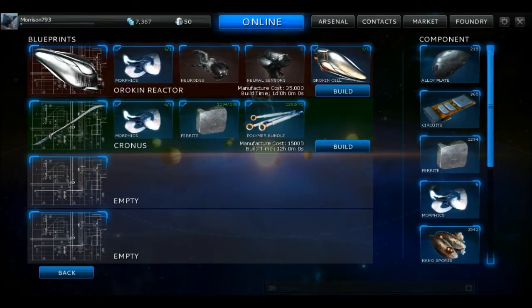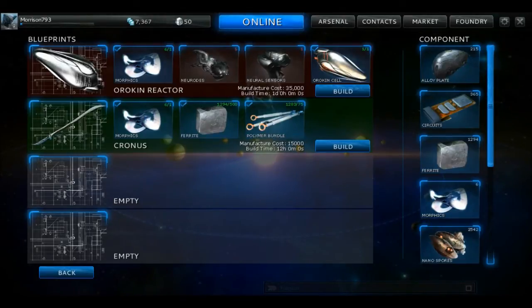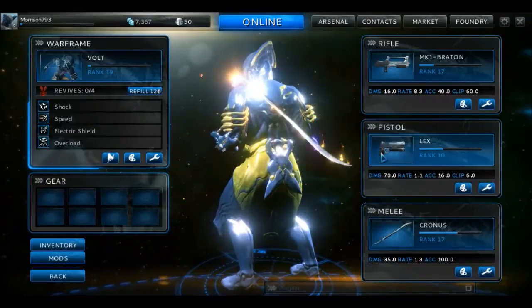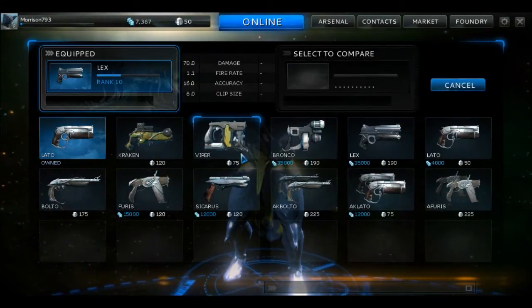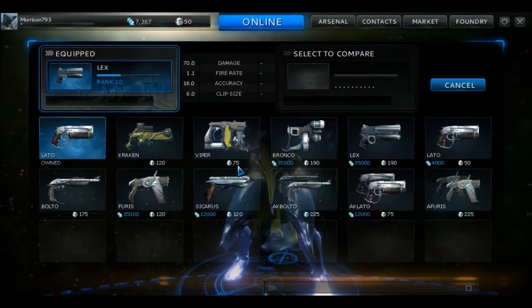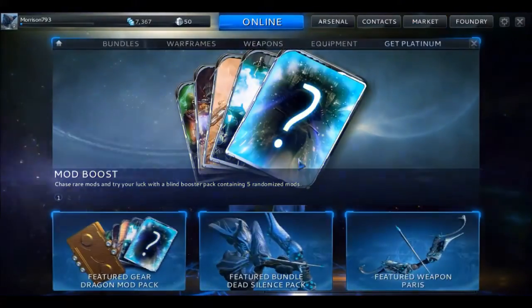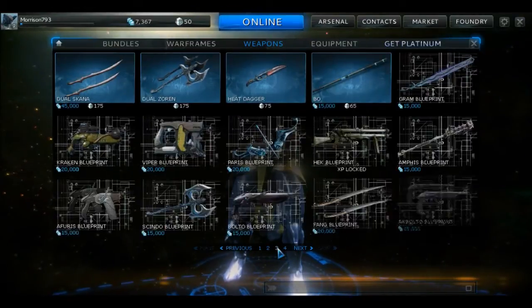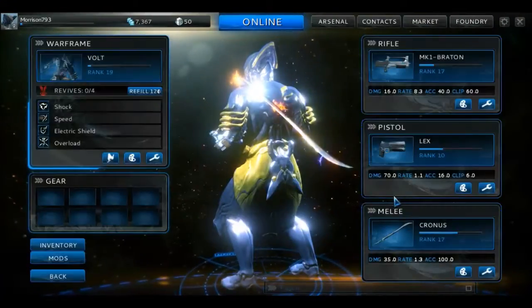Besides raw material costs there's also a monetary cost — to make my Cronus it costs 15,000. There's also a time cost: once you hit Build it takes 12 hours to complete. The benefit of blueprints is that many weapons can't be bought through the arsenal at all. The Cronus, for instance, had to be found as a blueprint drop from the first boss. Weapons like the Viper and Kraken are also only available via blueprint purchase in the market.